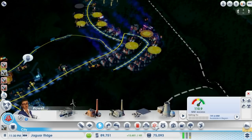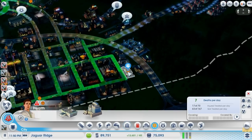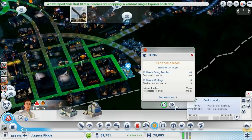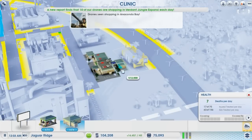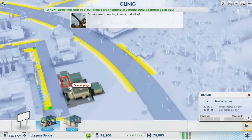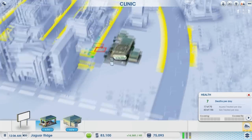Let's go back over here. What are people complaining about? Lots of health issues. I'll go ahead and help you out a little bit later — actually, let's do it now. I've got the money for it. I can place an ambulance here, but that means that big building goes.